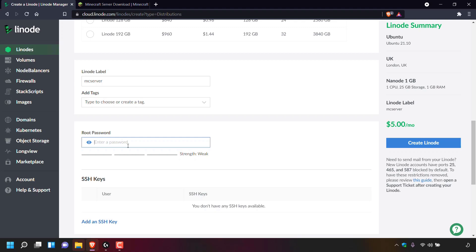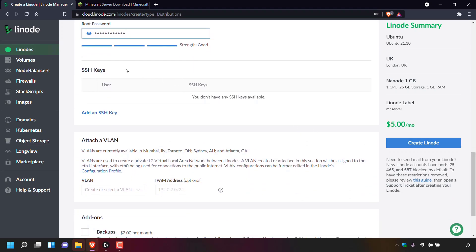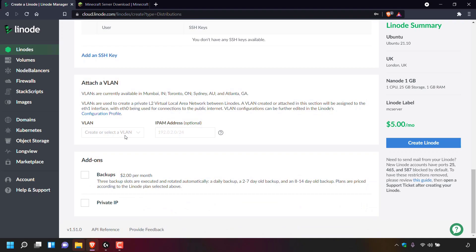For this root password, make sure it's memorable and also make sure it's different to the password that you signed up to Linode with. The root password is completely separate and is specific to this Minecraft multiplayer server. Once you've chosen a root password, scroll down — we're not going to be adding any SSH keys and we're not going to be attaching a VLAN. For add-ons, we're not going to be checking any of these options as we just want a basic $5 a month server. You'll be able to see the Linode summary of configurations: Ubuntu distribution, London UK location, Nanode 1GB plan, MC server label, and $5 a month cost.